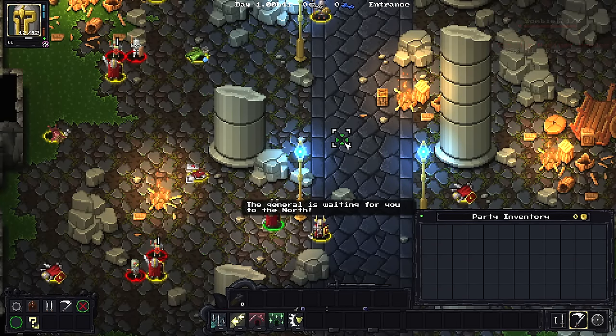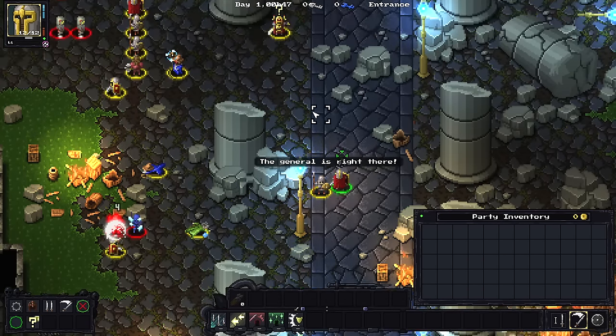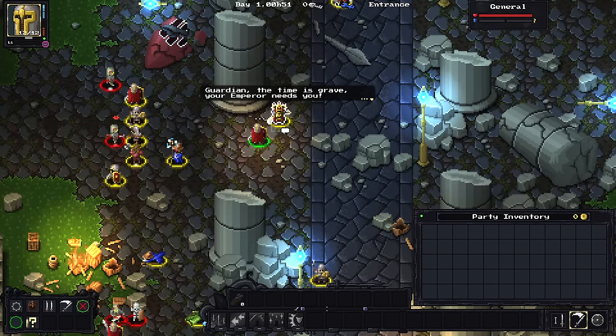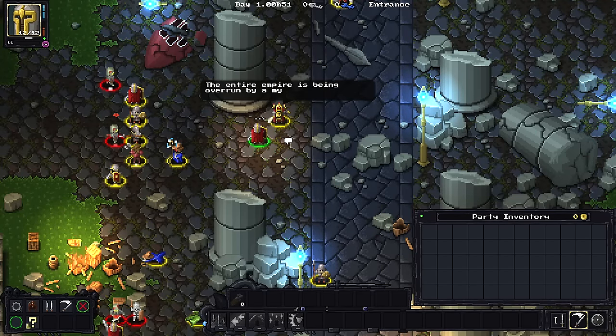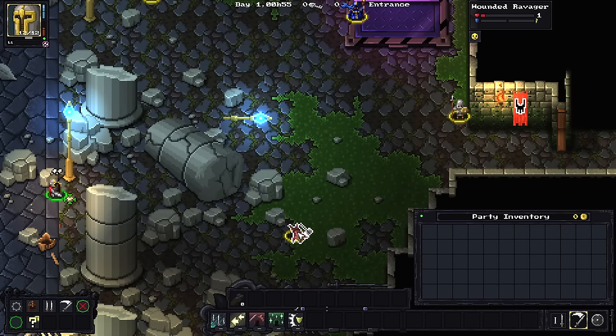It looks like they can't die — they're stuck at 1 HP. The general is to the north. I'll call the general and save some time. The general says: 'Guardian, the time is grave and your emperor needs you. The entire empire is being overrun by a mysterious horde of the undead. We need you to lead an assault team and put an end to the chaos. The nearby portal takes you to the root of the undead. But first, you should train. Don't perish on your mission or we'll revive you and kill you again.' Nothing like a little coercive survival.